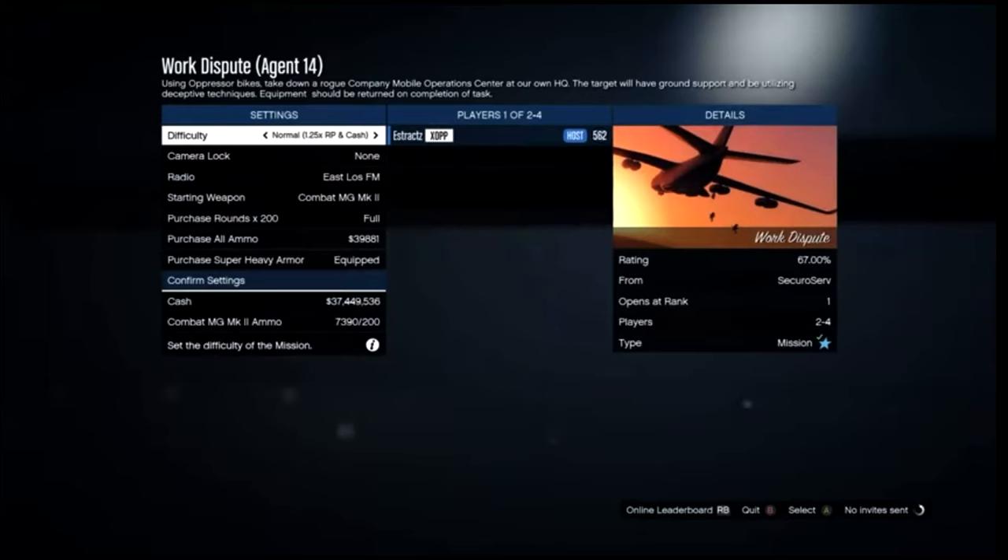Go ahead and launch this job. You'll need a friend to help you out. After your friend has loaded in, go ahead and start the job. For the difficulty, make sure you set it to easy so you have more lives. I'll get back to you whenever I load into the job.